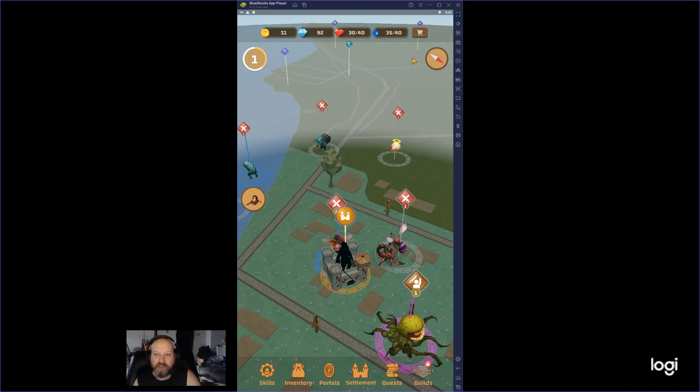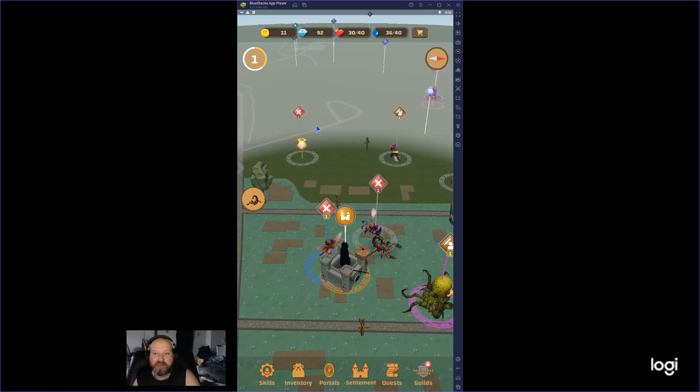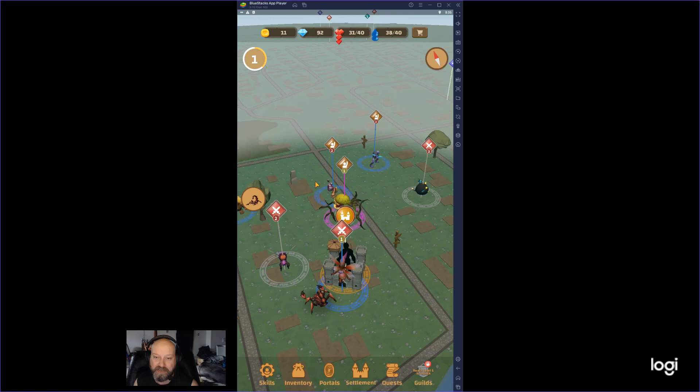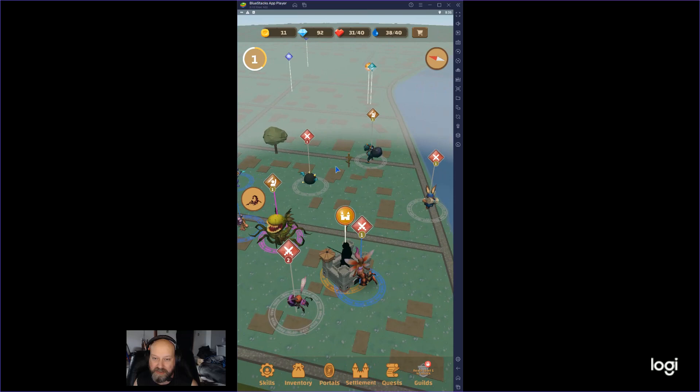I showed the settlement, got some gold, shopping — but a lot of these things are just things you've got to discover. There are dungeons that you can do. That right there is a boss fight — if you go to that, you can do a boss fight with other people. Different bosses are more popular, and if you pop in and out, different guys show up. When you beat them, you get bigger rewards than just your regular run-of-the-mill guys.